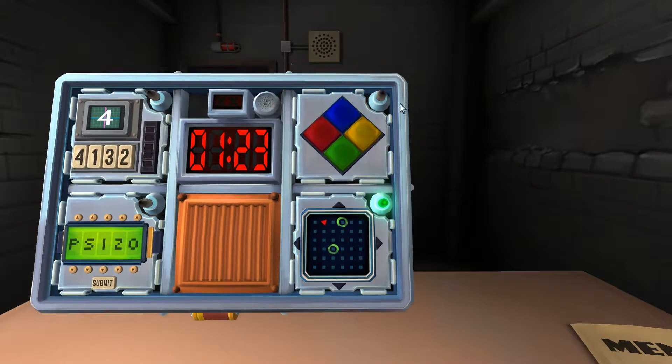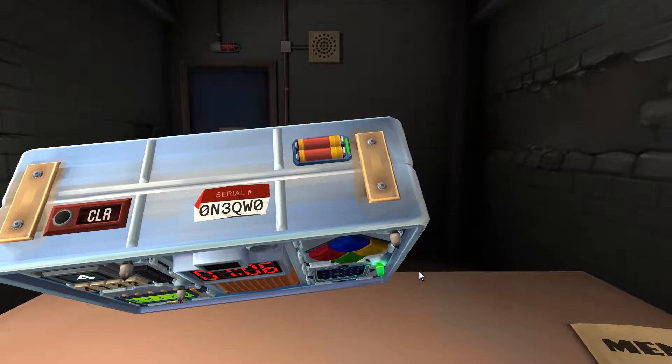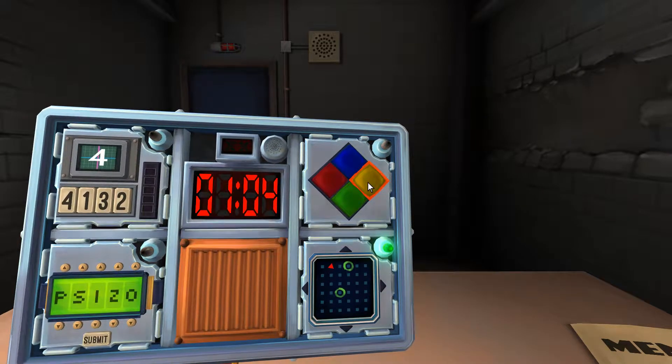There is a Rubik's Cube and yellow is flashing at 1.5 minutes. Does the serial number contain a vowel? No. Press red.